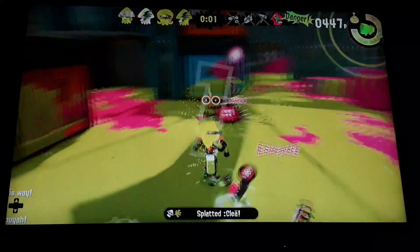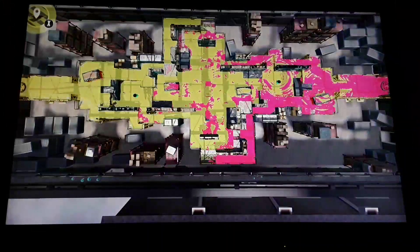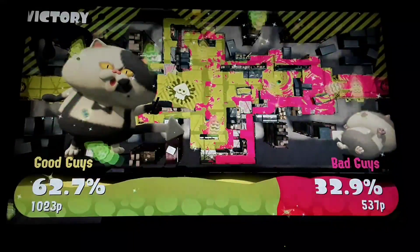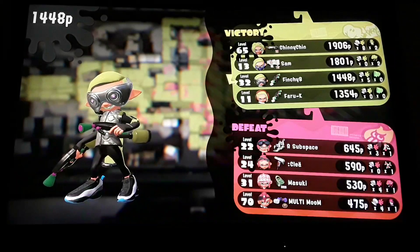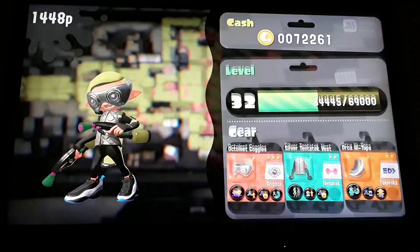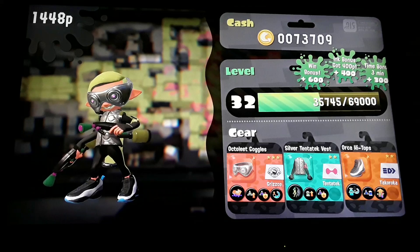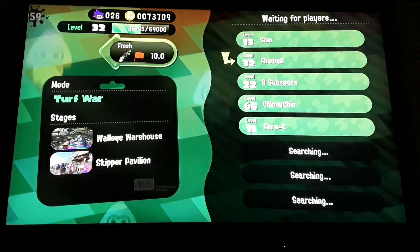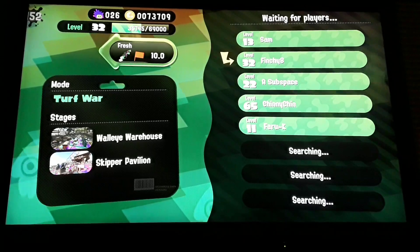The element of surprise is what camping is always about — attacking and splatting someone when they don't even know what just hit them. Keep that element of surprise advantage to yourself. Change spots every once in a while. Once you splat people, move through your colored ink and run away, or just pretend you're doing the normal turf war thing — spray ink and try to splat enemies. Once there are no enemies looking, go back into hiding.